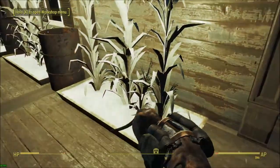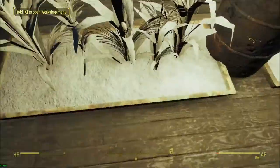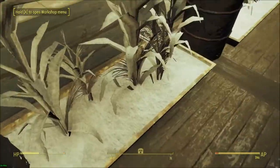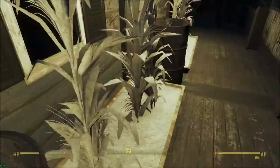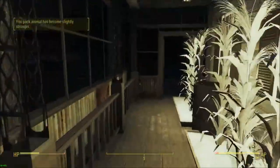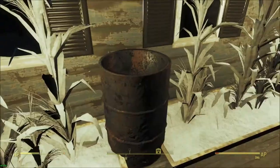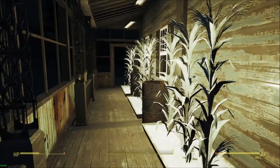This is the Taffington Boathouse and you will see I've got lighting up to keep my corn nice and warm. I have these water barrels in between and these will eventually fill with water, which will also keep things warm because water carries a great deal of energy with it. So that's the logic there.